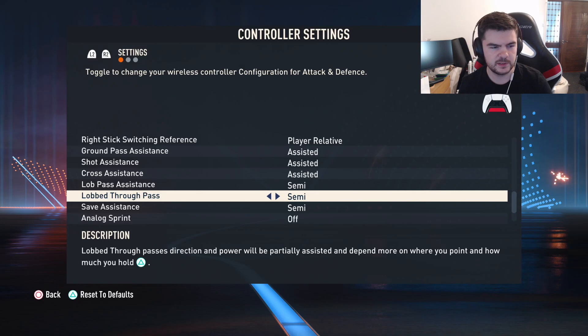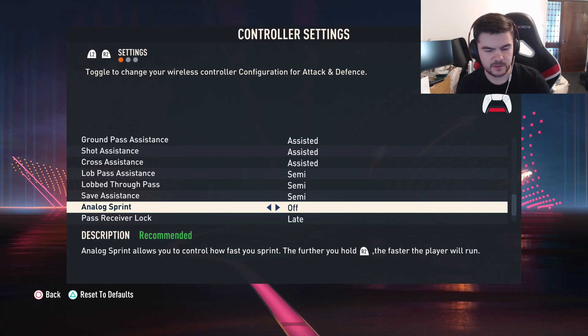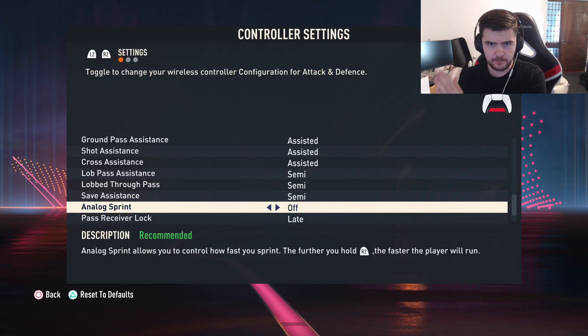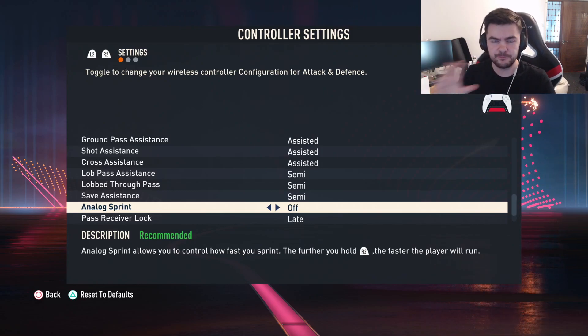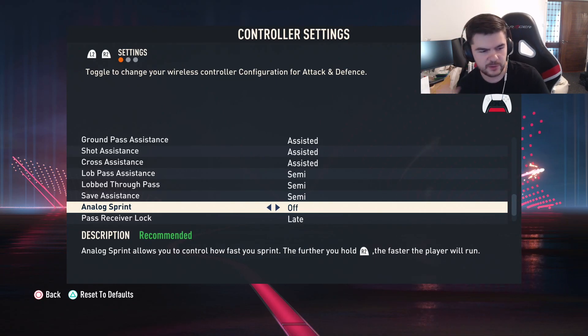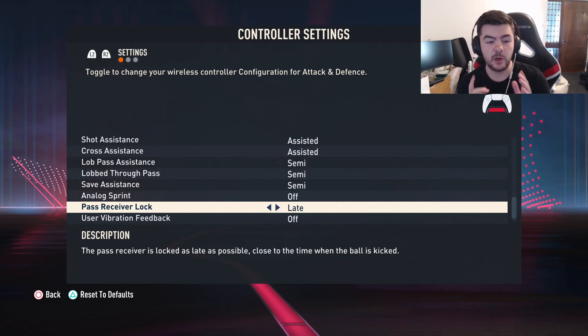Lob through pass you can't have on assisted anymore so it has to be semi — that's for lob through balls. Save assistance is only for men's and pro clubs. Sprint turn — turn that off. If you have it on, your players accelerate slower. A slight push on the analog will only move a little; you have to full press for full speed. With it off, even a slight direction gives instant full speed, so you get faster acceleration.